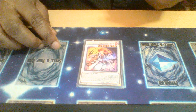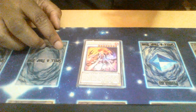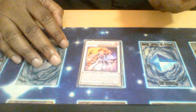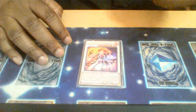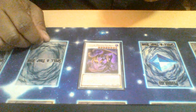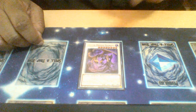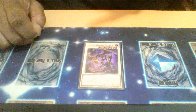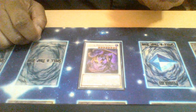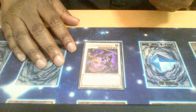Shiranui Shodan Silo — when summoned, banishes a zombie from the graveyard and gains attack equal to that monster's original attack, making it an OTK enabler depending on what you banish. When sent to the graveyard, you can put a zero-defense zombie back to the graveyard. Skeletal Dragon Felgrand — when special summoned, you can banish one monster from your opponent's field or graveyard. Its second effect: if another monster is special summoned while this card is face up, you can target one monster on the field and negate its effects until end of turn — essentially acting like a single-use Balladrop and working well with Balladrop if both are on the field.